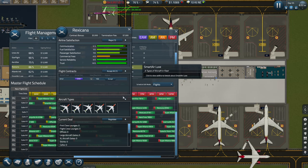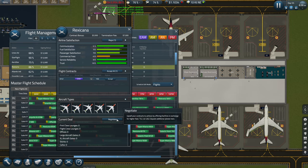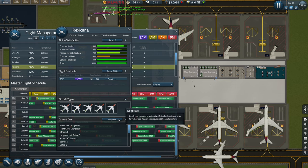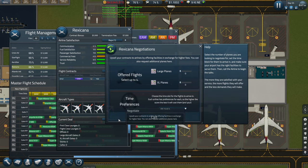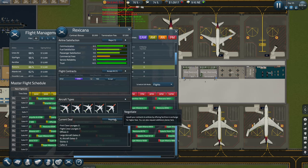We've got a good rating with these. It says you can upsell your contracts to airlines by offering facilities in exchange for higher fees. You can also request additional planes here.